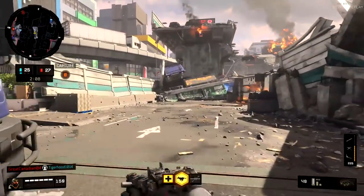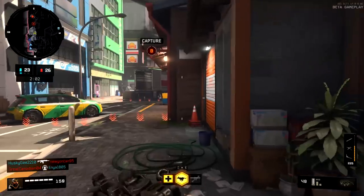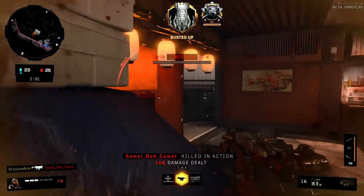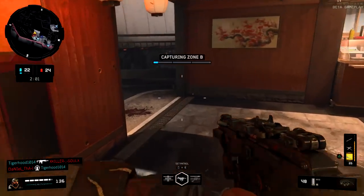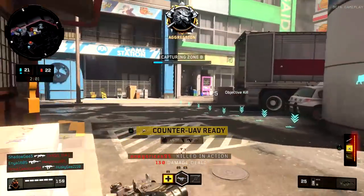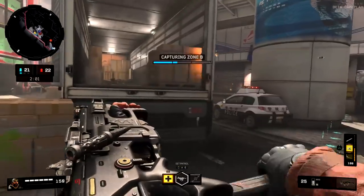Next up, we had some changes to the movement systems. We got a slight nerf to the jumping height, as well as a cooldown for jumping. The more you jump in a short period of time, your jumps will get lower and lower and less effective, so there is a bit of a cooldown on those jumps now so you don't spam bunny hopping too much. This is quite noticeable, but the jump height on your initial jump didn't seem to have changed that much based on my initial experience with the second weekend of the beta so far.